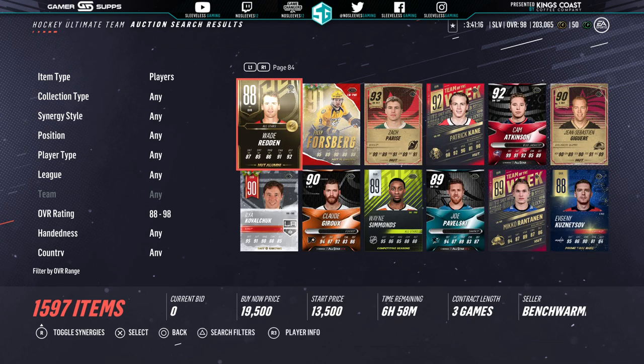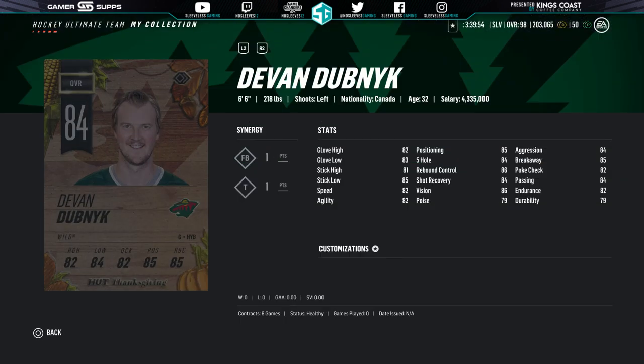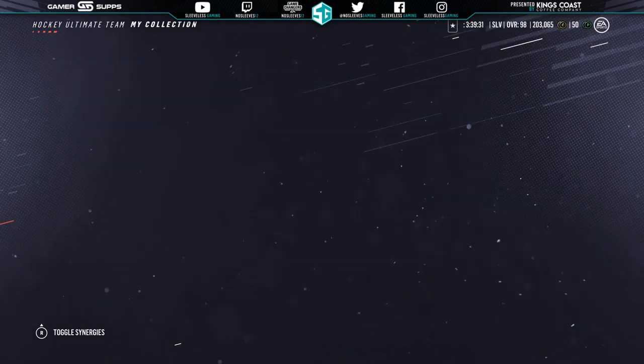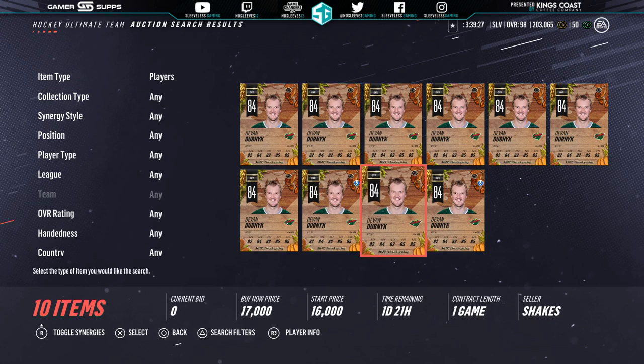So let's jump in with number 10. Number 10 is the 84 overall Thanksgiving Dubnik. I've had this card since he was released. He's a big-bodied goaltender, and for whatever reason — I don't really think goalies matter all that much — he was one of the best I've used throughout my entire time in Hockey Ultimate Team. Currently you can get him for under $10k, and I would 100% recommend trying him out. There are obviously better versions of him now, but he's extremely cheap and I guarantee he's going to do just as well as anyone else.